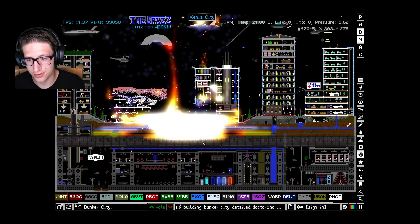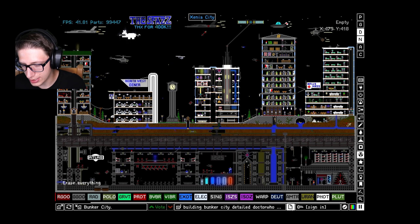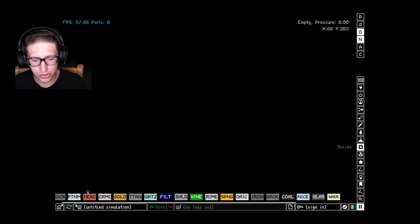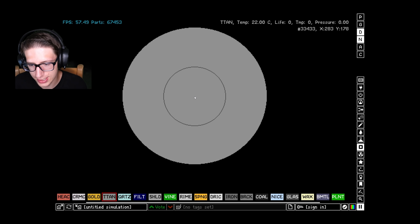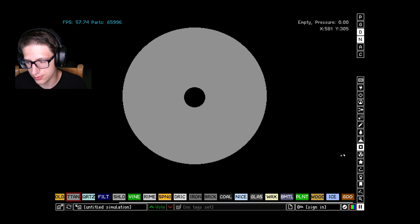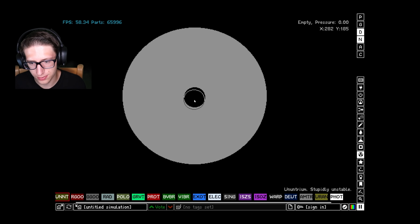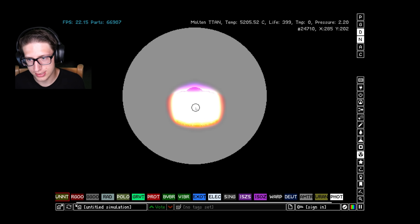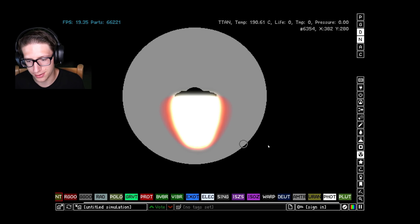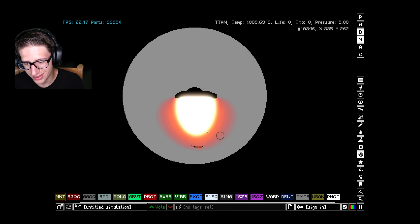This stuff is excellent for setting off other reactions — absolutely excellent. Let me give you a demonstration. First I want to show you the destructive power, so let's make an absolutely massive iron-titanium chamber. Titanium conducts well so we can count on it picking up some of the heat. Let's put some Ununtrium in there, let it play — and immediately we have molten material. Within literally seconds it's all degraded already. Maybe it's sinking to the bottom because it's just so heavy.